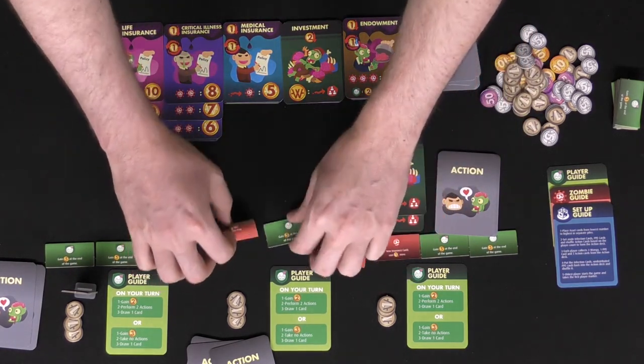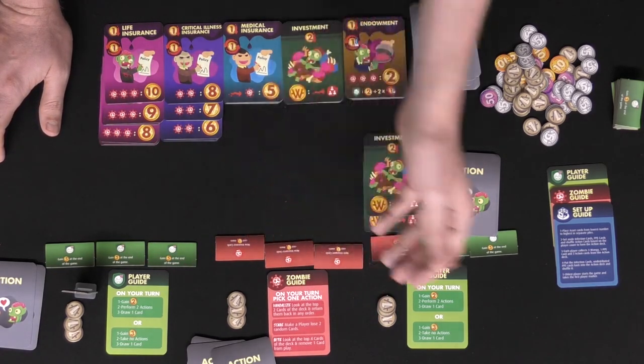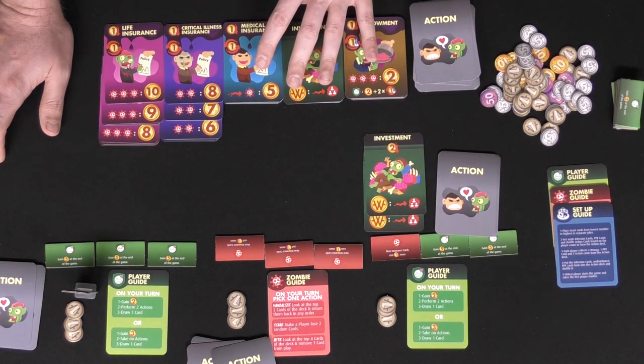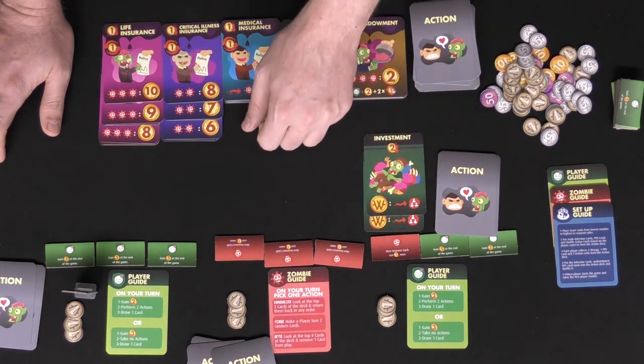If you have all of your lives flipped over you turn into a zombie, in which case you flip your player card over and on your turn instead of taking the normal actions or gathering any currency, all of this stuff will get discarded from you. You'll collect any value that you may obtain from them and then you're going to go ahead and choose one of three actions.